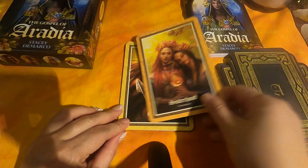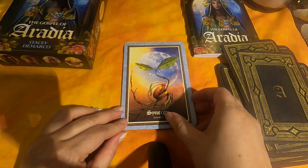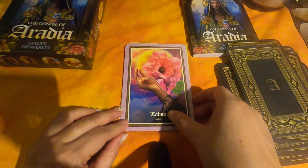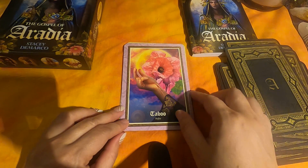Sisterhood. Strega. Synergy. Taboo — that's a very pretty card, look at those colors. Oh, look at that — I just noticed the blood running down her wrist.